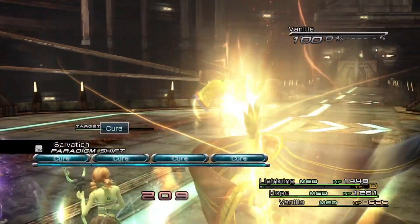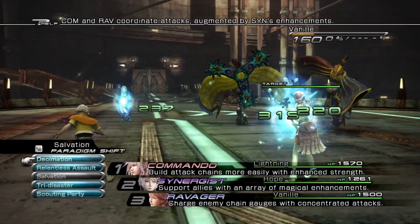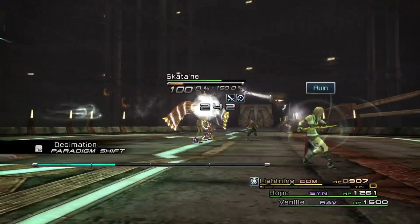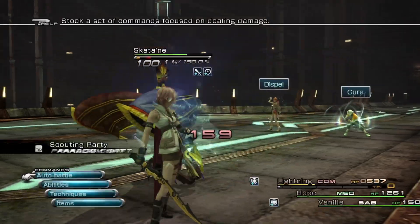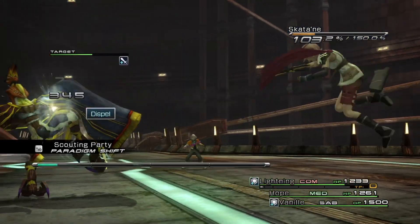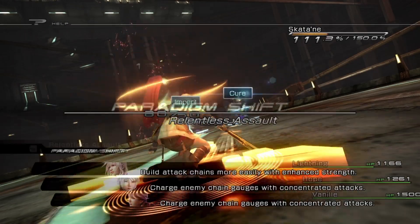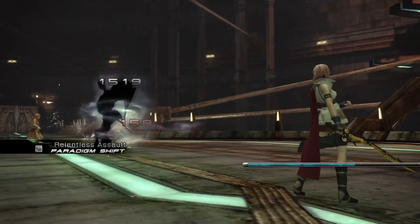You have to be so careful because, especially with this party, we are not the strongest. They're also equipping themselves with haste and bravery — quite a lethal combination if you don't have a sentinel, and we don't have a sentinel. So they're very dangerous. Keep on your toes. Use a commando, a medic to keep you topped up, and a saboteur to debuff them and dispel their buffs. Then, when you have a safe opening, take them out.